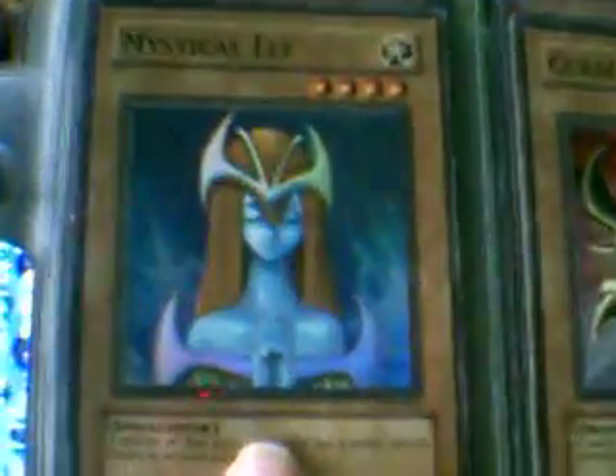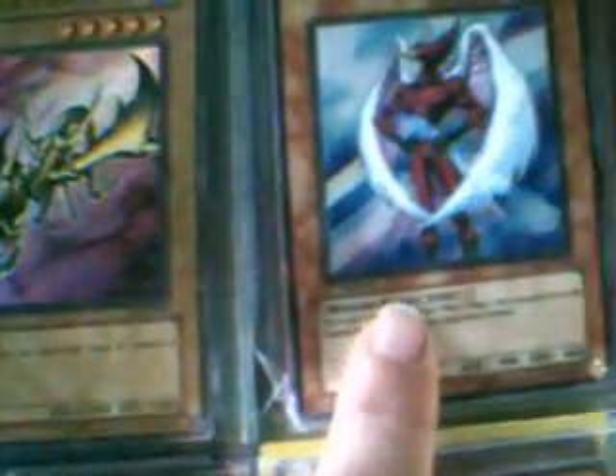Ooh, this is kind of neat — it looks neat. The holo on it's really neat looking. It looks almost like a secret, but it's a Mystical Elf from Legend of Blue Eyes. That's First Edition. Ooh, that's a Dogma First Edition. These are both Firsts. Everything's First, except for Berserk Dragon and two LOBs.